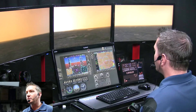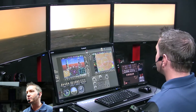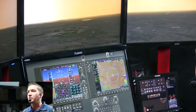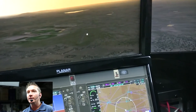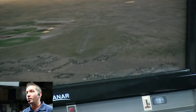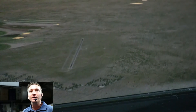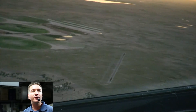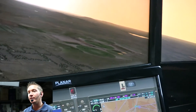It looks like we are going to be able to make the runway, but the purpose of this scenario is to demonstrate CAPS. So we're going to pull CAPS anyway and simulate as if this airport wasn't there. We're going to be over an area near population. You want flat ground if at all possible — you don't want to pull over populated areas, but being near one would be good. So we're going to pull CAPS right about here.